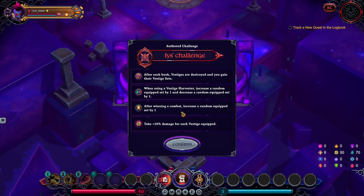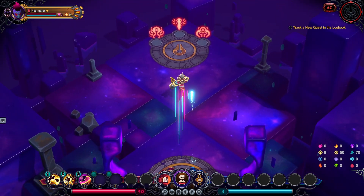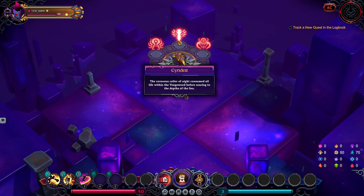Hello, this is the Allen Butter. Today let's do another author challenge — this time the List Challenge. After each book, vestiges are destroyed. You gain their vestige sets. When using the Vestiges Harvester, increase a random equip set by one and decrease a random set by one. After winning combat, increase random equip set by one, and you take 10 damage for each vestige equipped.